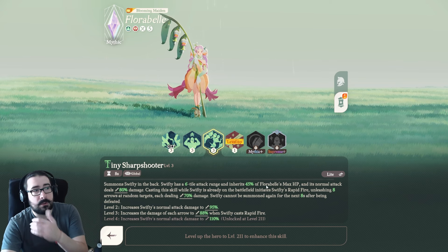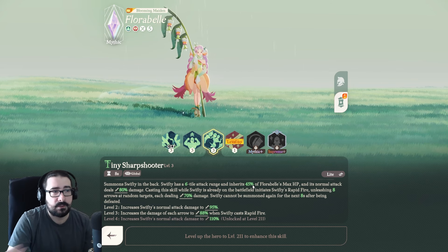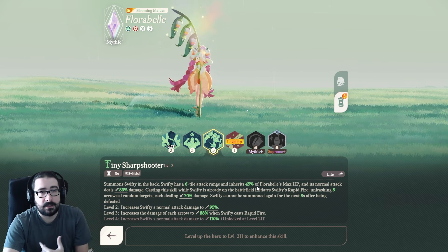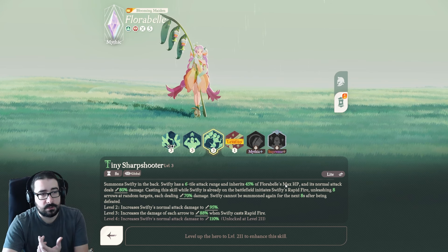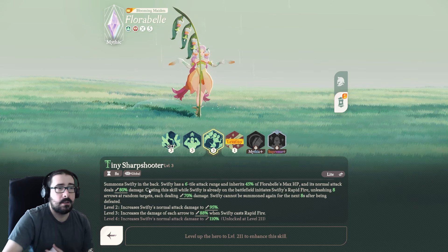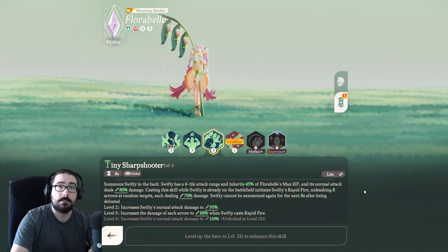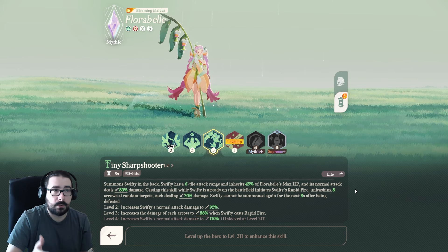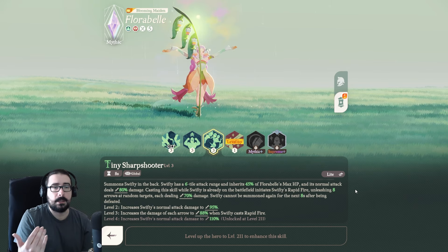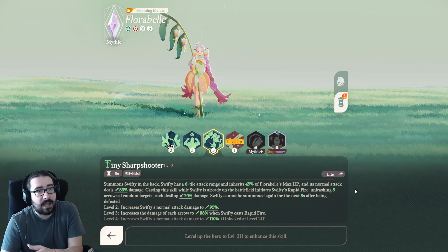Going back to Tiny Sharpshooter: after she summons Swifty, the minions inherit a little bit of her attack and HP depending on who they are. Swifty deals more damage than the others but has less HP scaling from Florabelle, so she's squishy but deals more damage. When you cast Sharpshooter again with Swifty on the field, she does her special skill Rapid Fire, unleashing 8 arrows at random targets each dealing 70% damage. These 8 arrows are going to be really good damage on singular enemies, such as the Dreamland bosses.